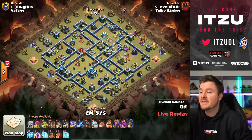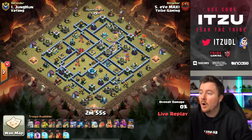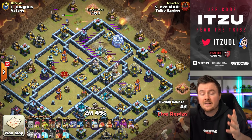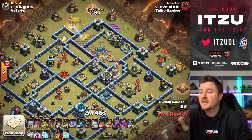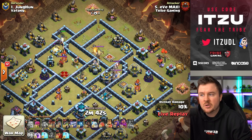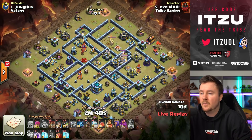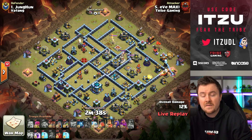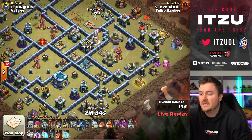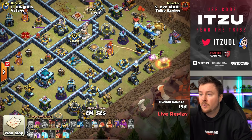The next attack is coming in and this is Maxi. We always see Tribe liking those Infernal Dragons. Why shouldn't they? You should abuse them as much as you can because they are so broken right now. I'm pretty sure there's going to be a nerf at some point — those Infernal Dragons have by far the highest hit rate.